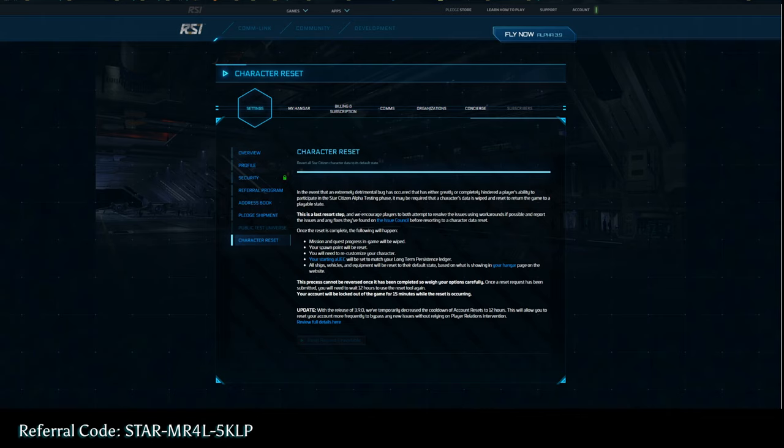What you're going to do is come to the RSI website, go to your account, click this button up here, hit Settings, and it's going to bring you to the overview page. You're going to hit Character Reset, then come down here and click on Request Reset. Mine's grayed out because I've already done it.